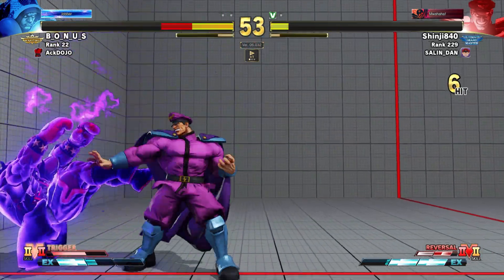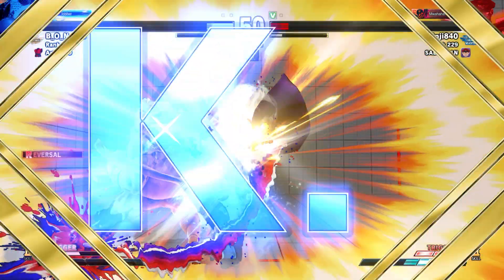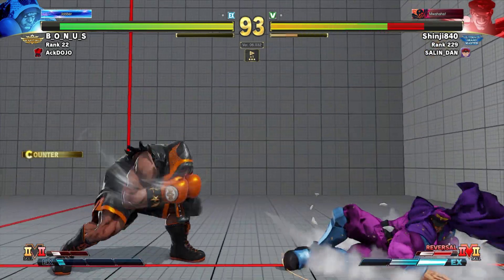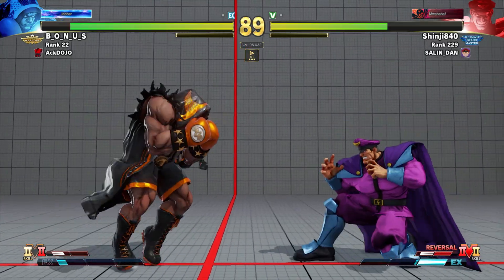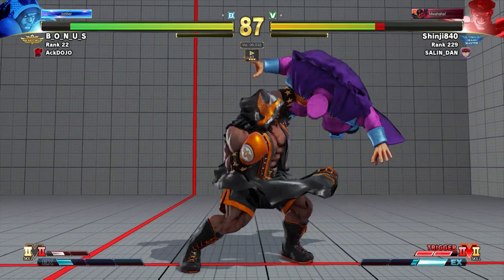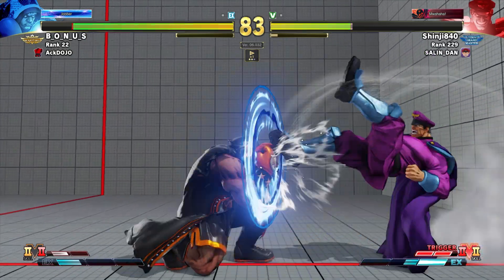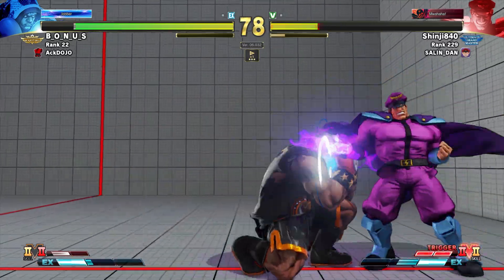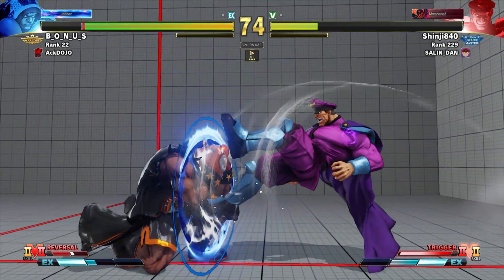Back to this match: if you're looking for ways to get out of pressure, EX smash is an answer, and in this match you need answers as often as possible. You want to zone out your opponent using stand fierce, throw them when possible, and put them in situations where they have to block with no invincible reversal to save them — that's where this matchup is in your favor.